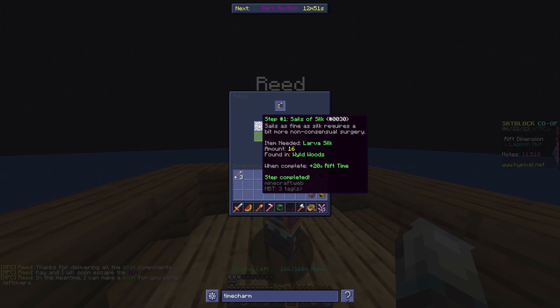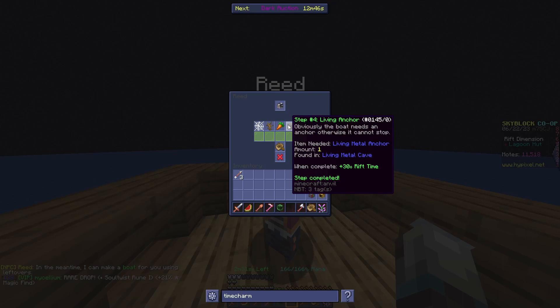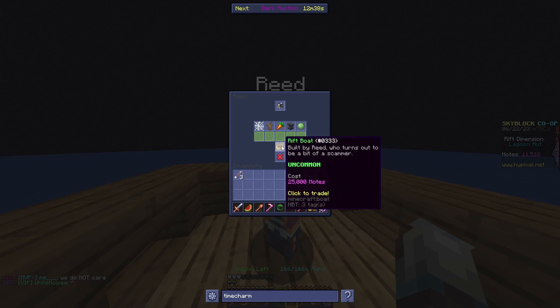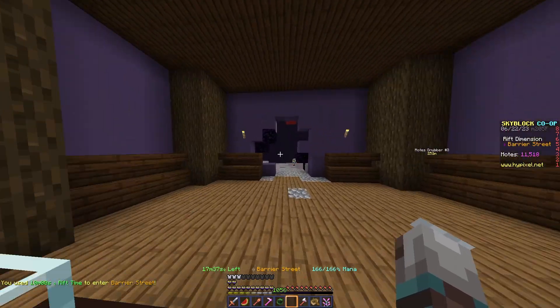You need to give him 16 Larva Silk, 64 Wilted Berberus, 128 Half-Eaten Carrots, one Living Metal Anchor, and eight Bacne fragments. With all of those you can spend 25,000 moats and get the Rift Boat. Then you go into the Barrier Street area.